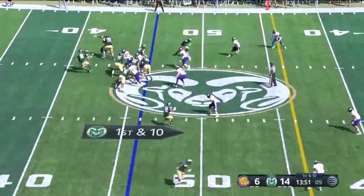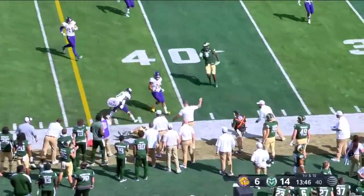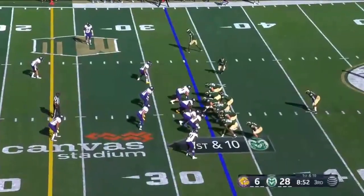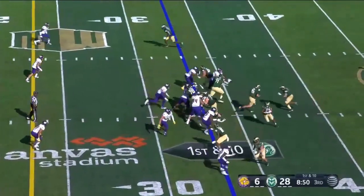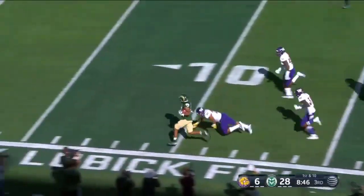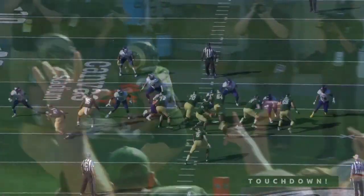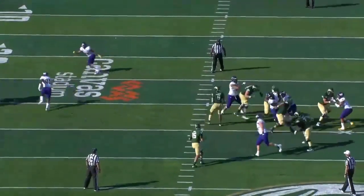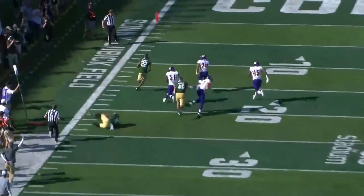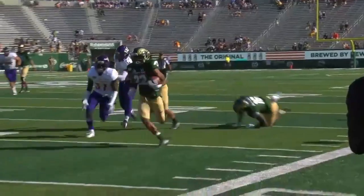Good performance against Colorado. Play action here, open in the flat — Wright shoved out of bounds that time. Wright this time on the jet sweep, can he squirt through there? He breaks it off, can he go all the way? Touchdown Colorado State! Back-to-back weeks he's found the end zone twice on a fly sweep. And then he outruns an angle — VD has the angle and still can't get him.